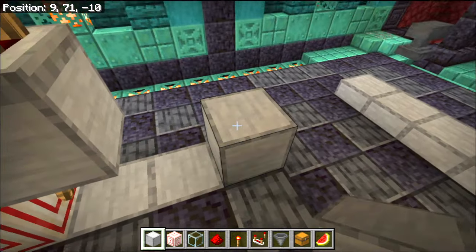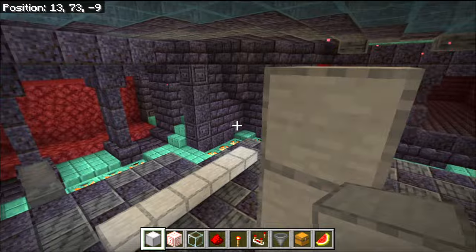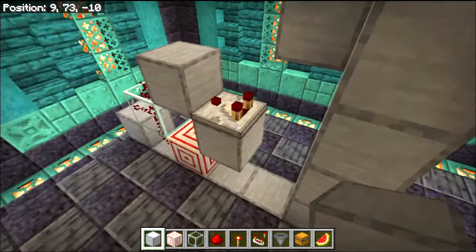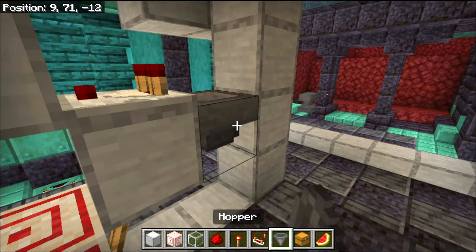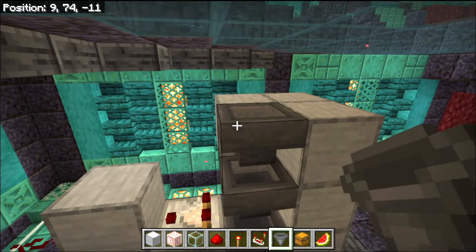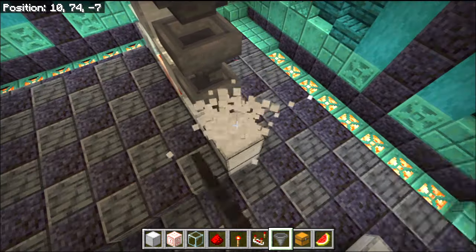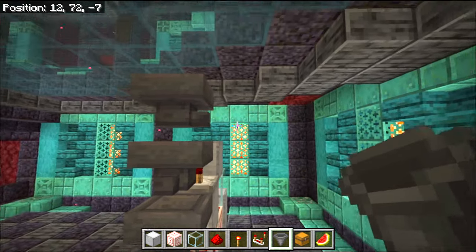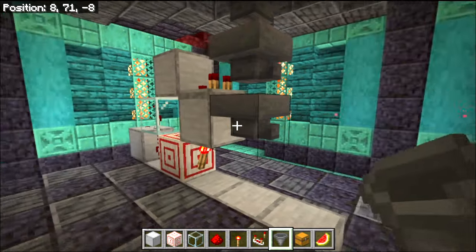Now we're going to put four temporary blocks here and then swing around the back and put two more here and here. Coming back around this side again, we are going to put one hopper in there, one hopper in there, and then one hopper facing into that one there. The last one is going to be facing away from the direction that we were — so you can see that one is facing to the right whereas these two are facing forwards over here.